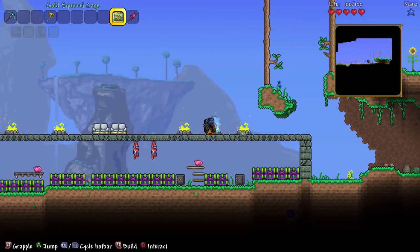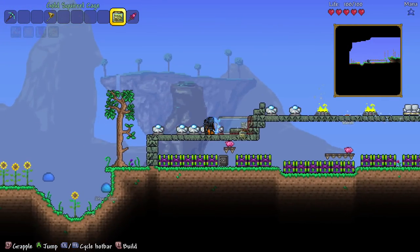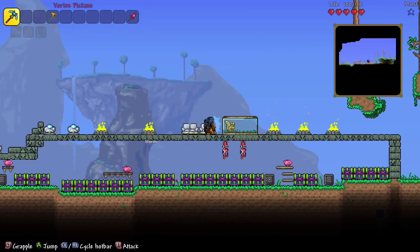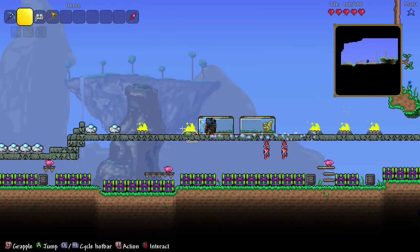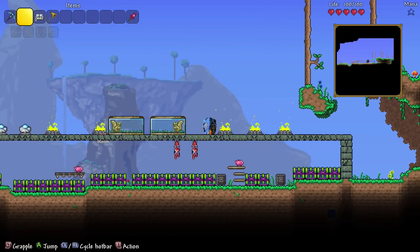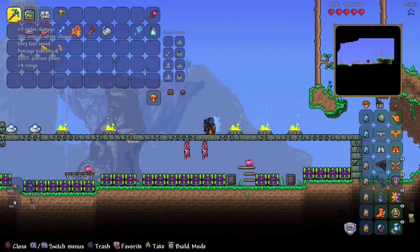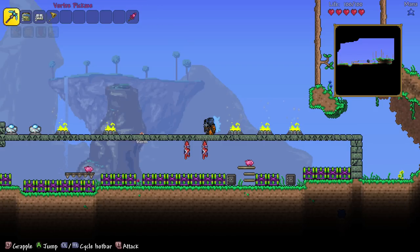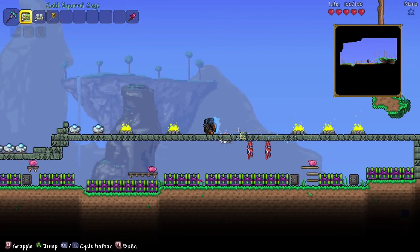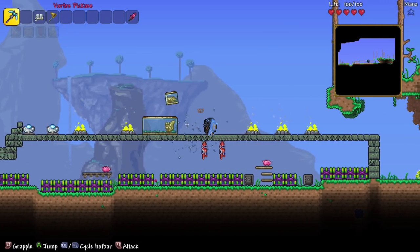As long as the area is not too big — like the golden squirrel cage might be very hard because you have to push that way and it's just too big. Anything two blocks and below is probably doable. But let's try with the gold cage — there we go, we placed two of them. So it is possible with bigger items but it's harder. This is not modified or edited in any way, it's just placing the blocks and running, using the precise cursor on the right thumbstick.